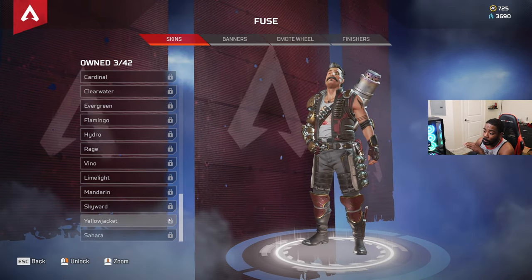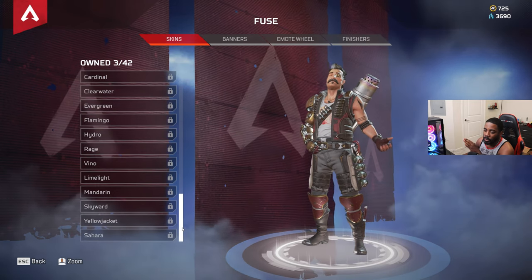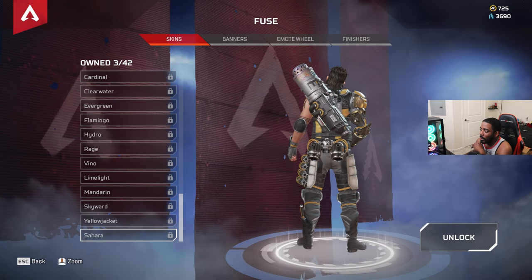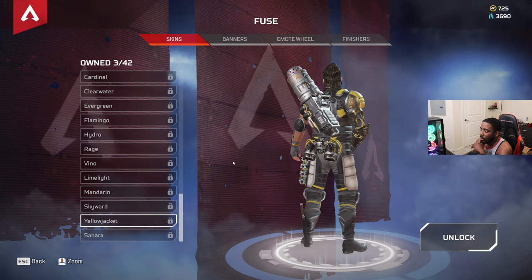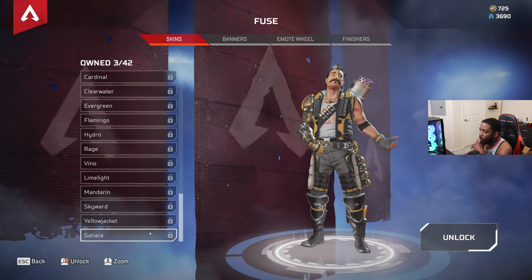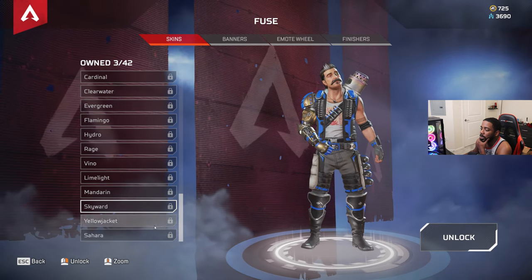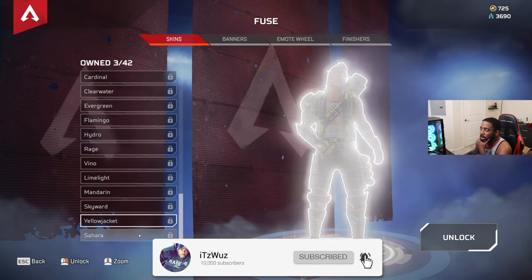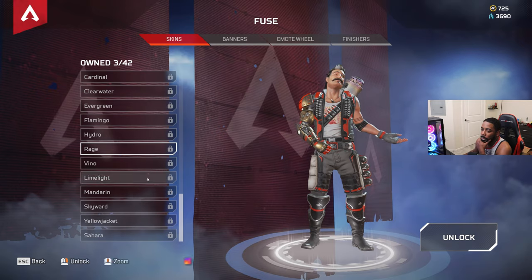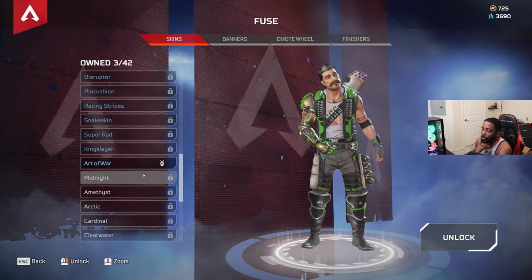We're starting at the bottom - worst to best - and we'll make it quick. Starting with Sahara: it's a nice looking skin, I like it, it's cool. But what I've noticed about Fuse's skins is they mostly just change his costume's color. One is orange and one is bright yellow - that's basically the same fit. Skyward Manor and Limelight are also just color changes. Think of the default skin with different colors, that's it.